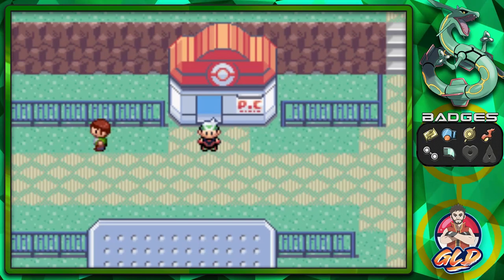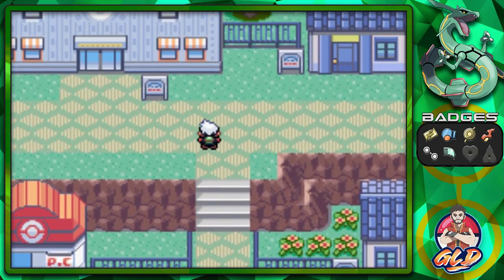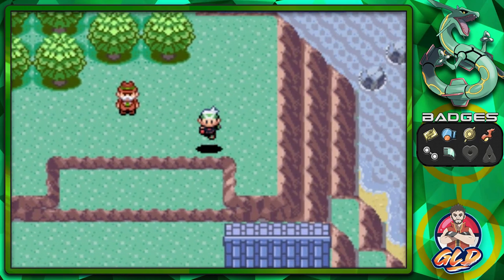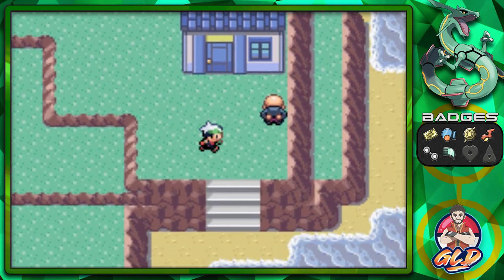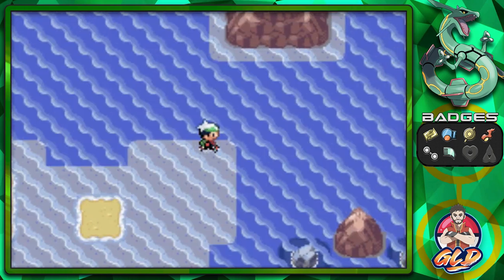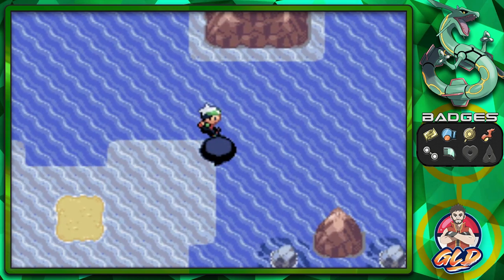What's up guys, it's me your host Draven and welcome to another episode of our Pokémon Emerald walkthrough. In our last episode we did our business — we went straight into the Lilycove Team Aqua hideout. Now it is finally time to move on and go straight to Mossdeep.